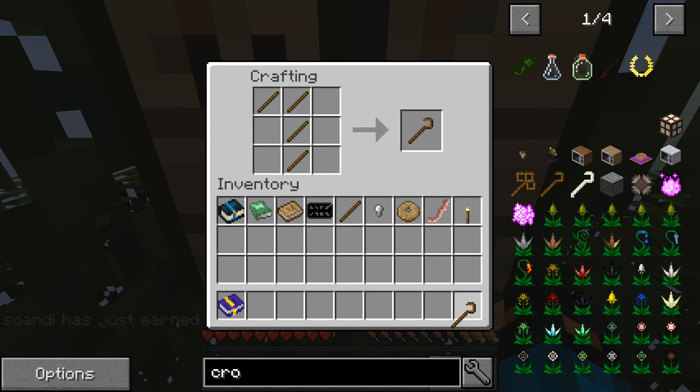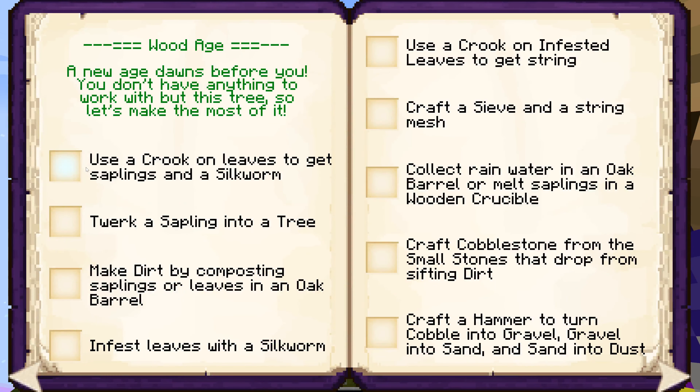I'm not getting anything — that's not good. Pretty sure they did say crook. Yeah, it says crook on leaves to get saplings and a silkworm. Oh, worm! Nice. Now we just need a sapling — there it is! We don't want to destroy this one just because this is literally the last thing we have to walk on. But we did the first achievement!